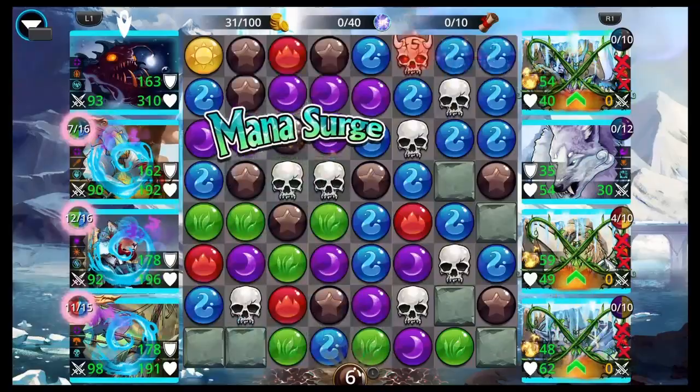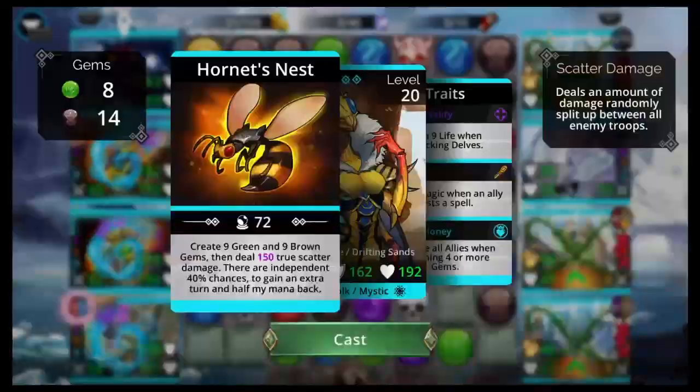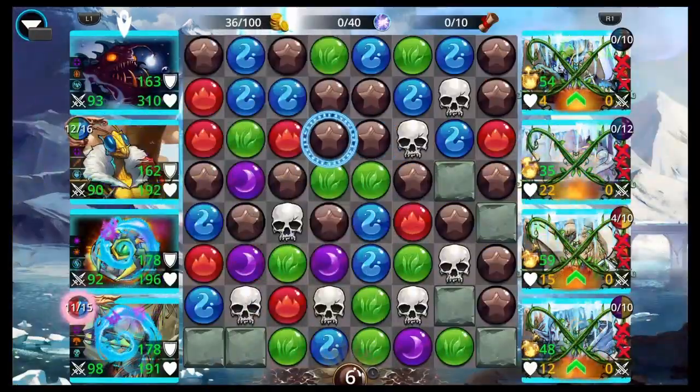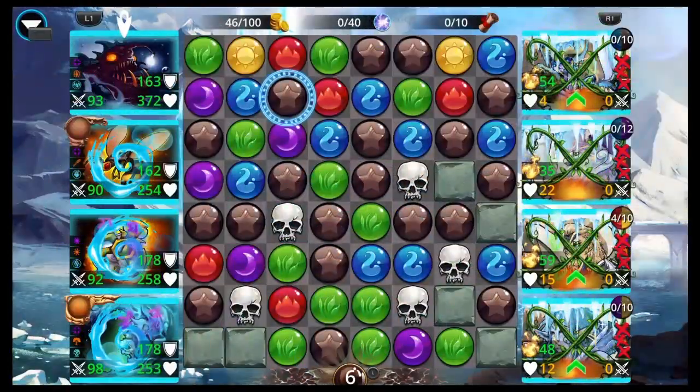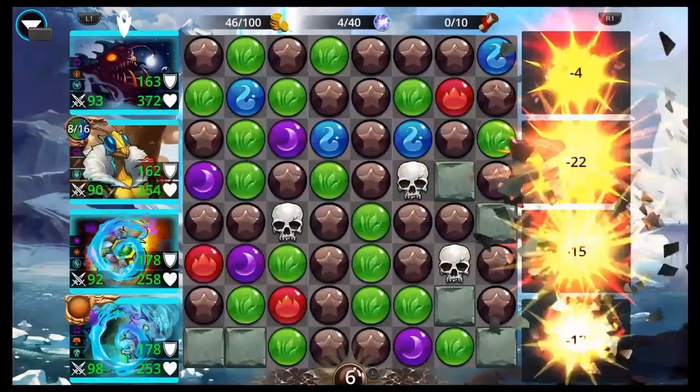Sycorax, we got Queen Beatrix, Jar of Eyes, and the Miraji Queen - so an all blue team. Miraji Queen starting everybody with 50% mana start. Elementalist, of course, on Guild Wars - you know that. Even with the last team, Elementalist.